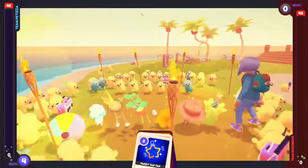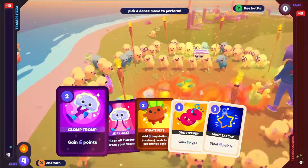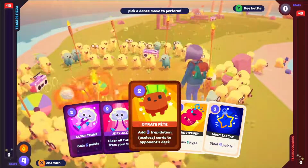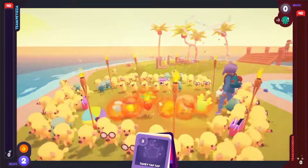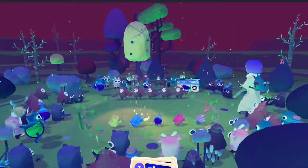The dance battles use a card-based system with moves your Ooblets learn from gaining experience. Some of the moves can stun, hype up, fluster, or do weird stuff like minify other Ooblets.